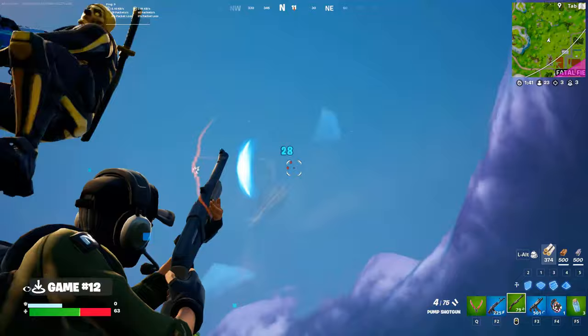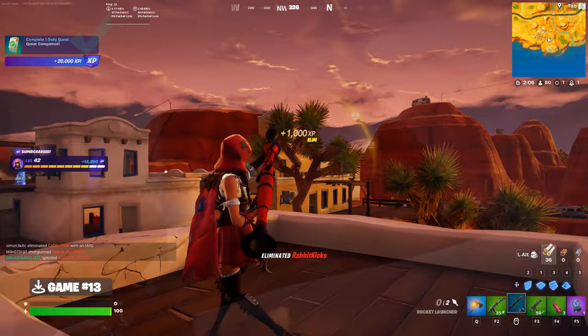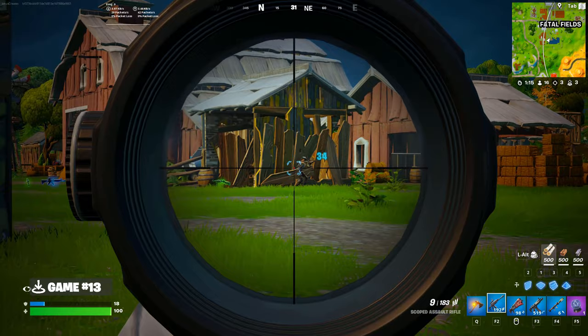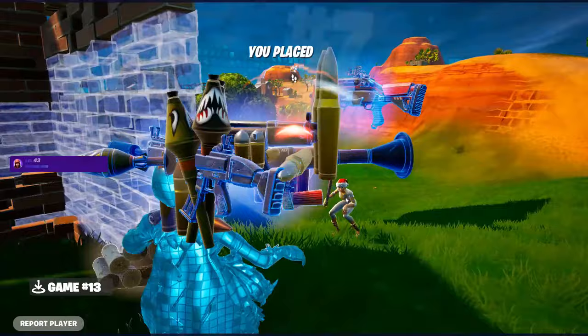Can we take a quick break from the action to appreciate just how pretty the whole desert is? When dealing with a clone, you should never underestimate the power of a clean pump shotgun. Remember kids, if a scoped assault rifle won't do the job, a rocket launcher will. I saw this big scary build battle that I probably shouldn't drop on, and immediately dropped on it. That checks out.